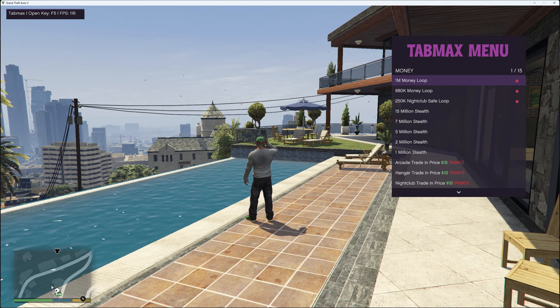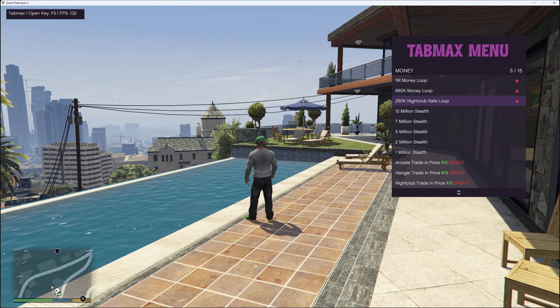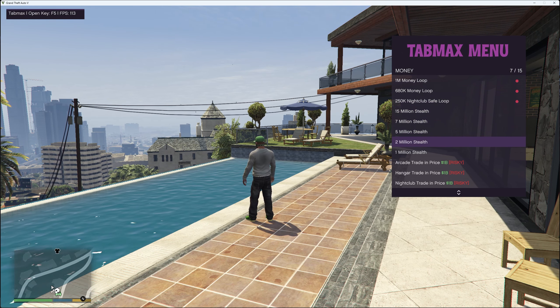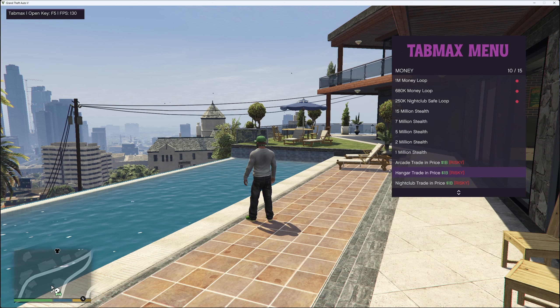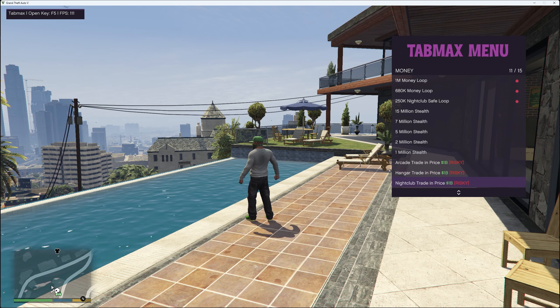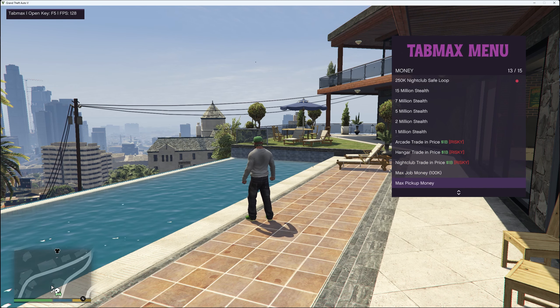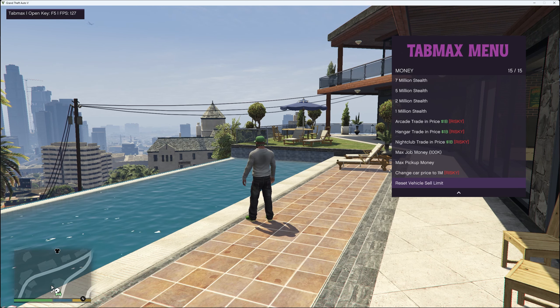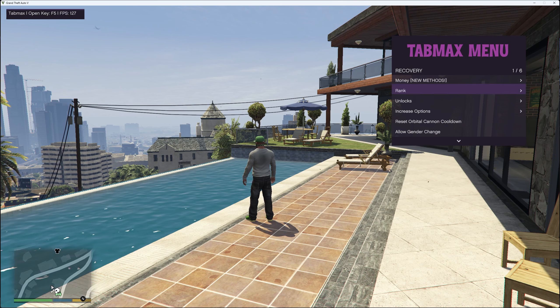In recovery under money you've got new methods: 1 million money loop, 680k money loop, 250k nightclub safe loop, 15 million stealth, 7 million stealth, 5 million stealth, 2 million stealth and 1 million stealth. You've also got arcade trading price 1 billion, hangar trading price 1 billion, nightclub trading price 1 billion — those are branded as risky. You've got max job money at 100k, max pickup money, change car price to 1 million (also risky) and reset vehicle sale limit.